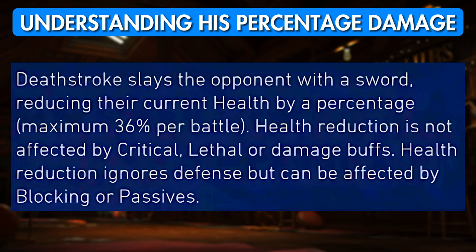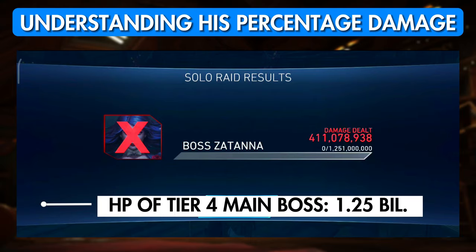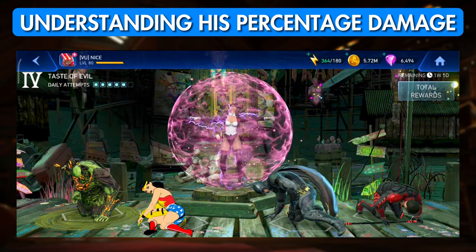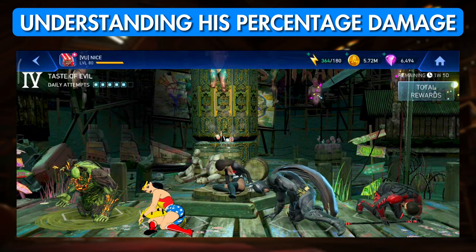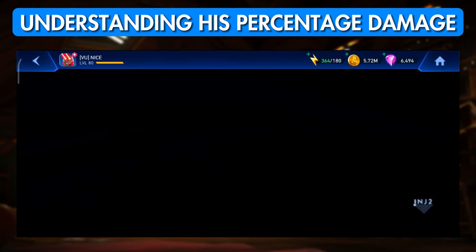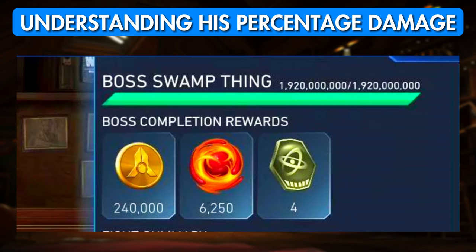The total amount of percentage health damage that he can deal in a fight is 36% of the boss's health from the start of the fight. The further you get in solo raids and league raids, the larger the health pools of bosses, and other damage dealers simply don't scale exponentially like that. So just like other percent damage dealers, Deathstroke's value grows dramatically with your progress — the further along you are, the more value you'll get out of him.